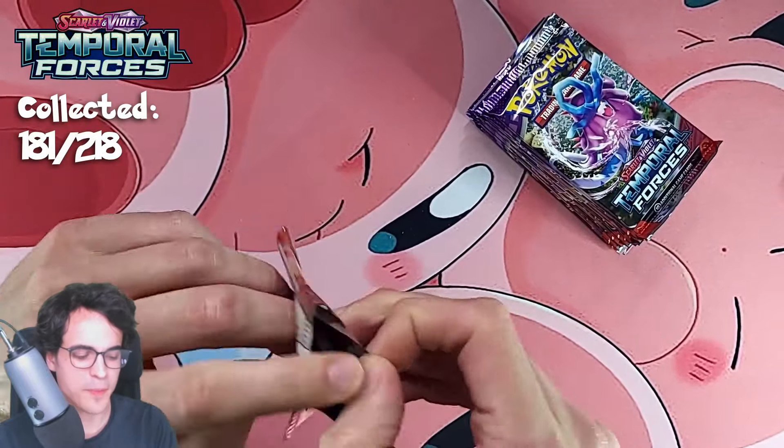We got 1 EX so far — the other half booster box was the same: two regular EXs, then two full arts, one Pokemon EX and one trainer card, two illustration rares, and one A-Spec. And then the added special illustration. So it might be a pattern — it might be that these are somewhat seeded. I say this because we opened six booster bundles last week and got no A-Spec cards at all. In all three half booster boxes opened so far, we got one A-Spec.